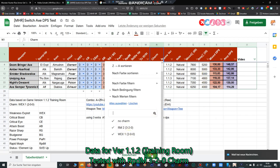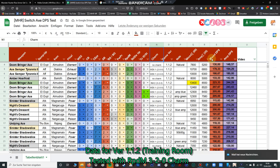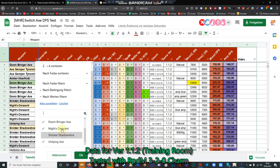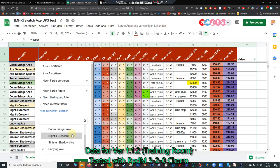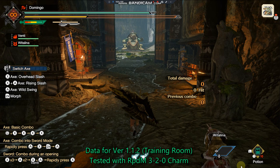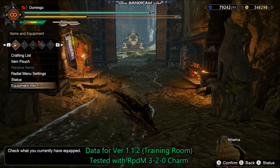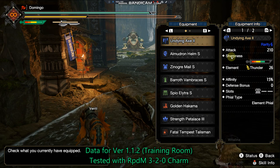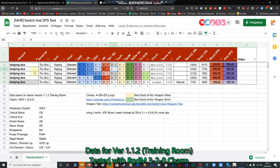Now I turn that filter off and I only want to talk about the best possible Rajang switch axe, so I filter and only enable the Undying Axe, unchecking all other switch axes. I tested four different builds. The Rajang switch axe has a huge amount of green sharpness — I don't know whether we can reach blue sharpness — but I've seen a lot of speedrunners using this switch axe with Blood Channel.